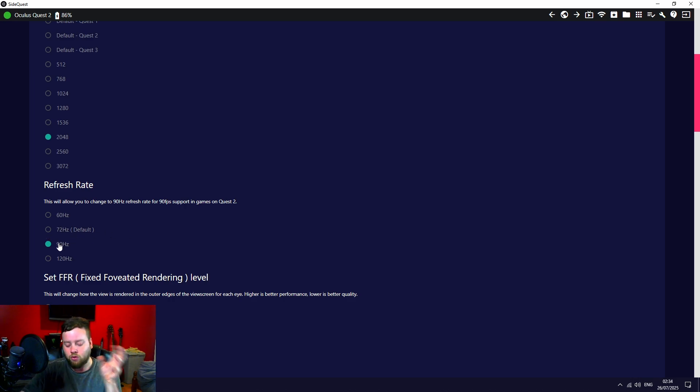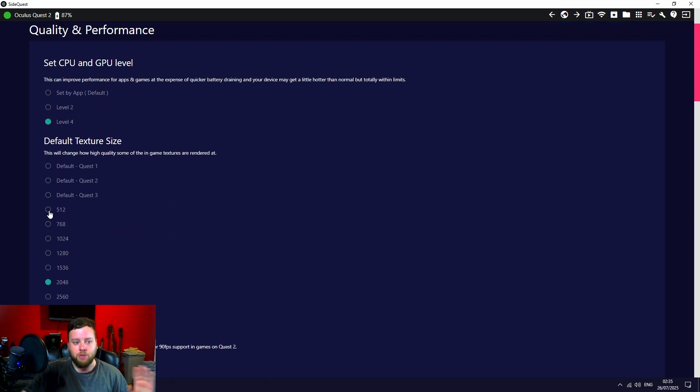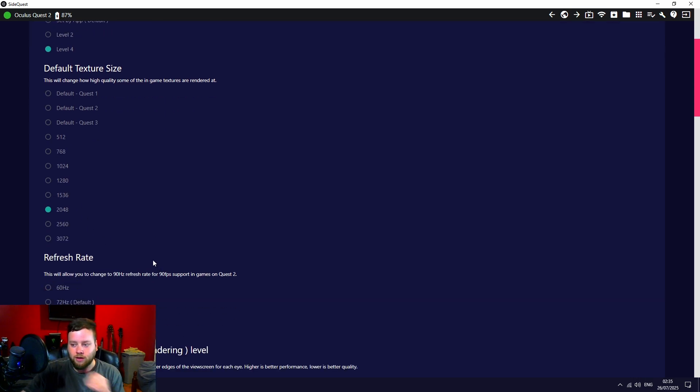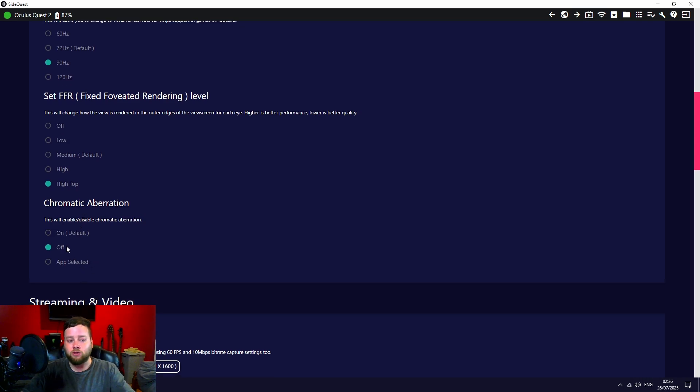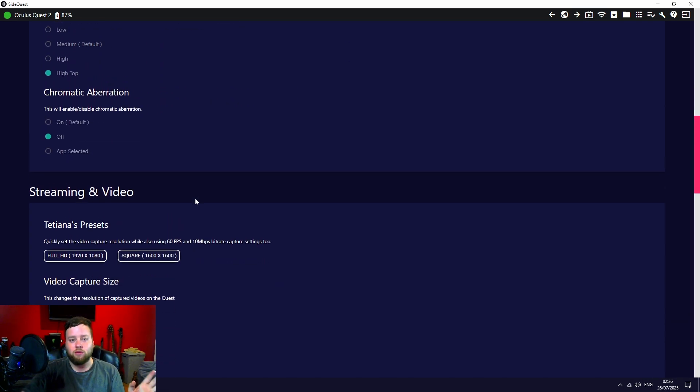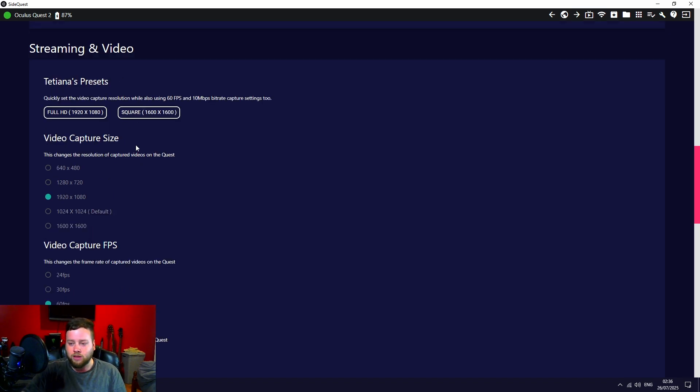The refresh rate options are 60Hz, 72Hz (the Quest 2 default), 90Hz (most people's go-to), and 120Hz — though 120Hz is not a realistic option on Quest 2 for this game. I also have fixed foveated rendering set to high, which lowers pixel quality toward the edges of your vision. I personally only look at the sweet spot directly ahead, so this is a worthwhile trade. Chromatic aberration I've turned off — it doesn't make sense to me and I turn it off in everything.